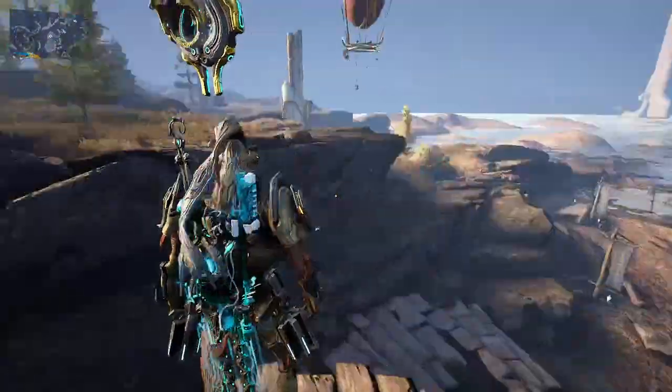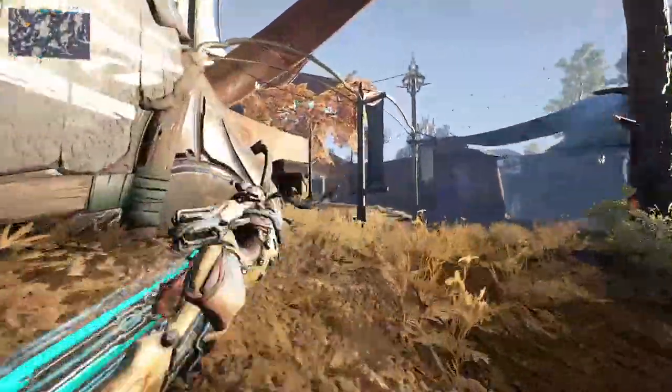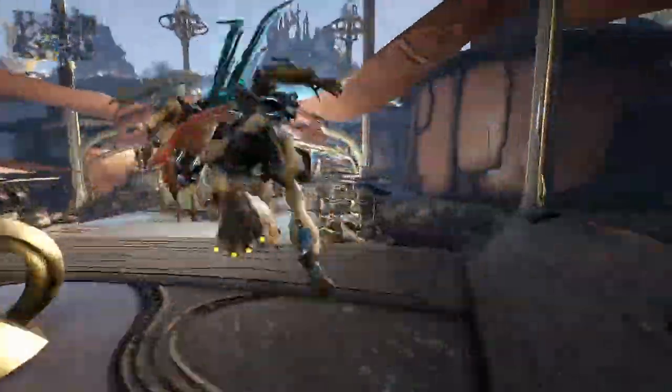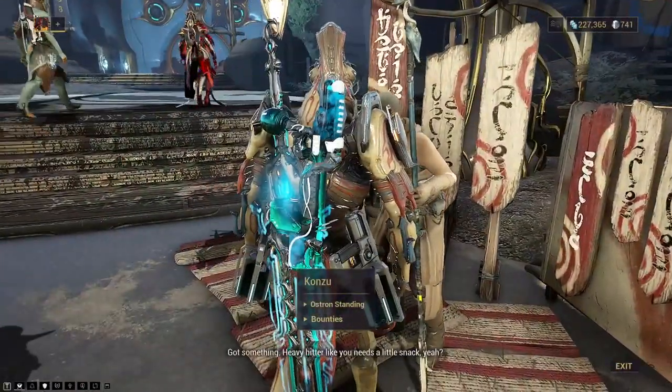Now that we're at Cetus on Earth, let's head over to Konzu to actually pick up those bounties. In case you don't remember or just didn't know, his name's Konzu — he stands over here and he will give you all of the bounties.